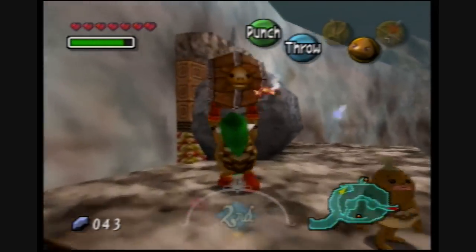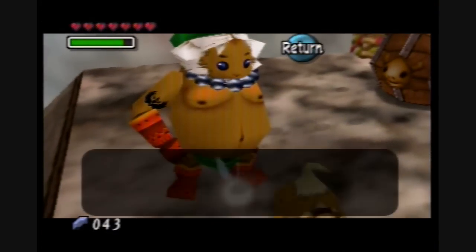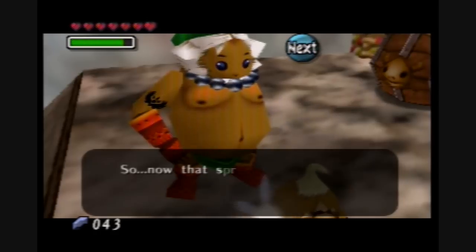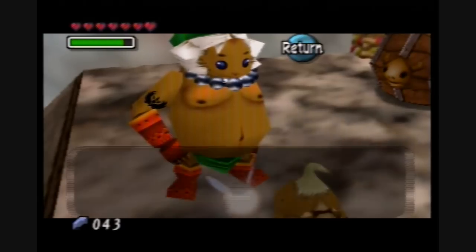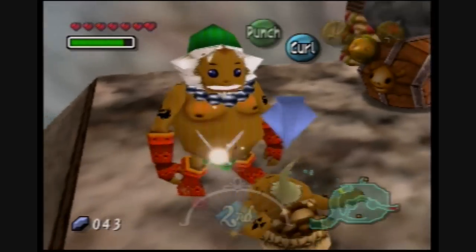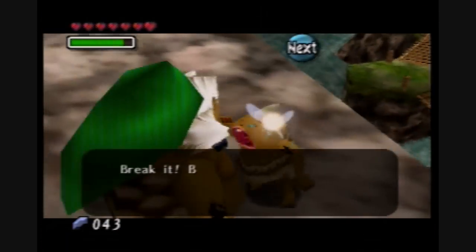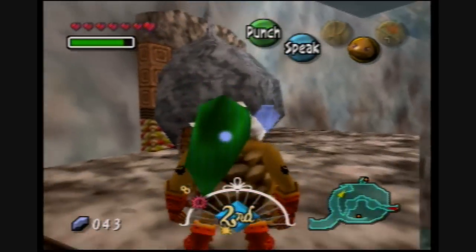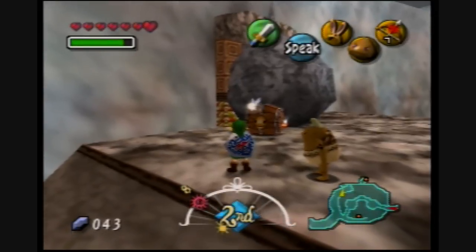And that looks like the Elder Son, so let's talk to him. He's no longer a spoiled crybaby — now he's a big, grown-up Goron. Actually, never mind, he's still a crybaby. The only way to get him to stop crying is to open up the entrance to the Goron race track. I can just sit and wait for the bomb to explode, or I can shoot an arrow at it to make it explode ahead of time. So I'll do that now.